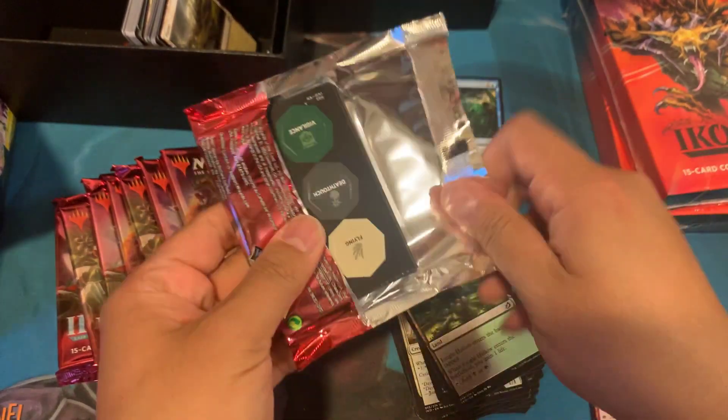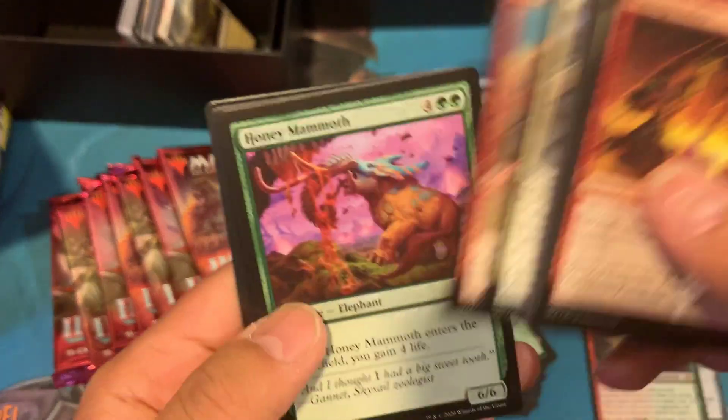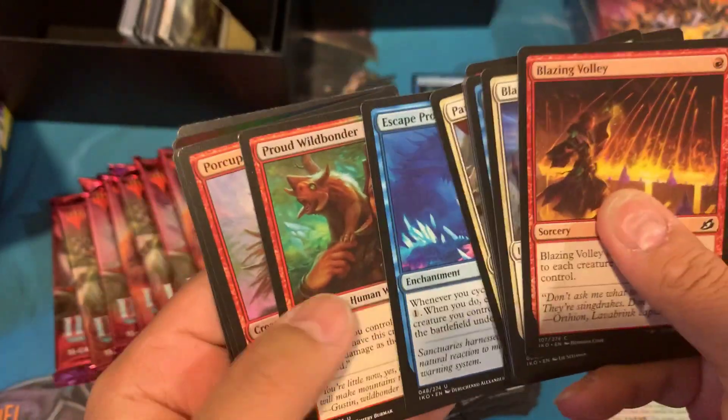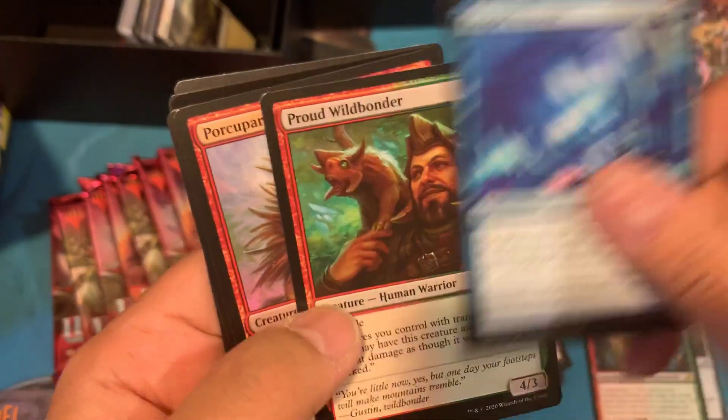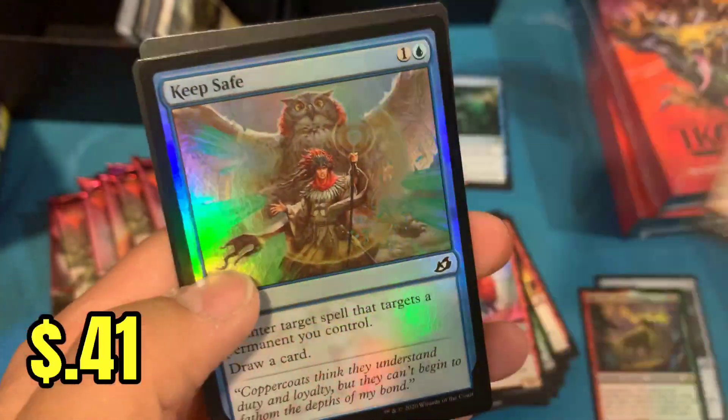Can we get an extended or a showcase card out of here? We got our uncommon there. Proud Wildbonder, For Porcupine, and an EverQuill Phoenix — and a foil.